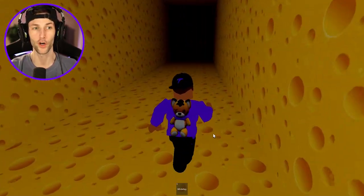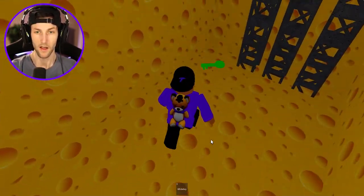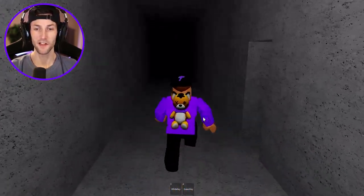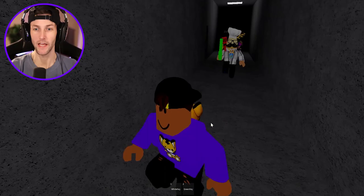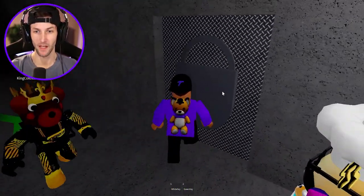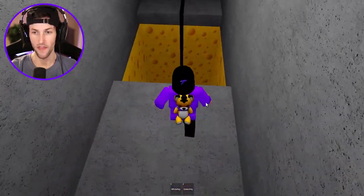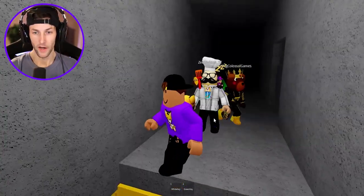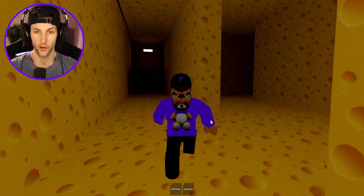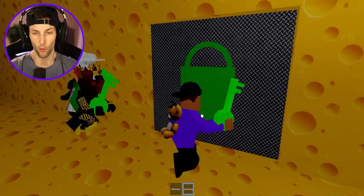We're looking for the green key, so it goes white key then green key. I hear the rat! I need this green key right here. The next key we have to find is the yellow key. I hear the rat again - we need to jump down here because I think this is where the green door is located. Yes, it's right here, and we still have the white key.